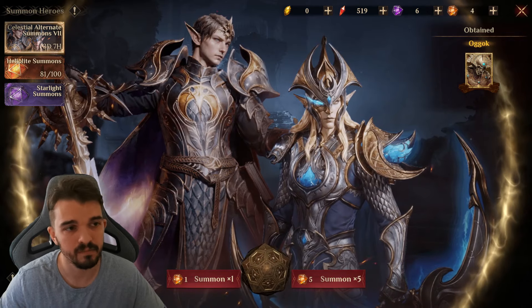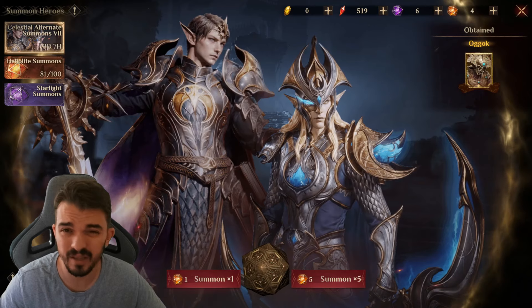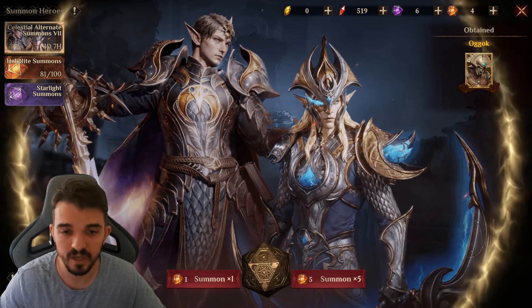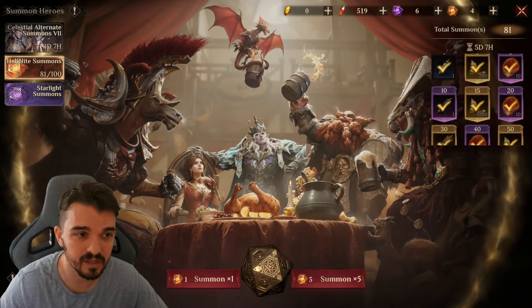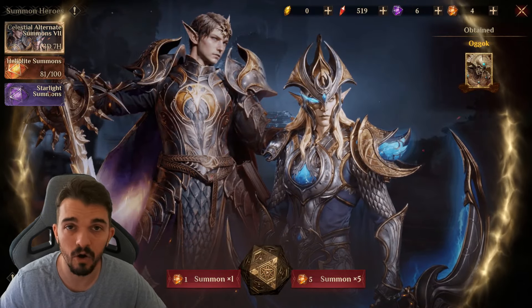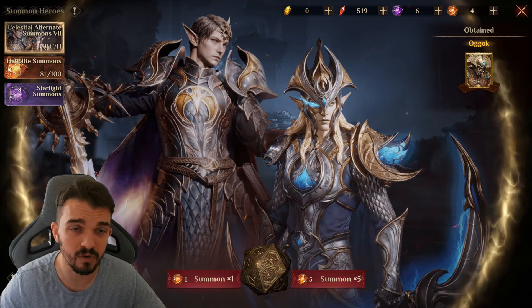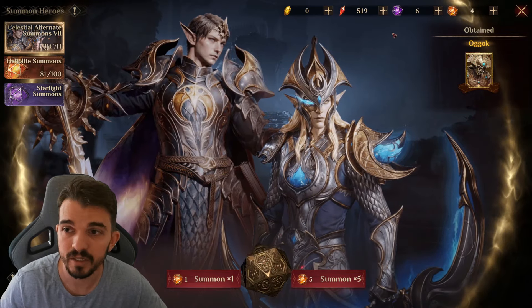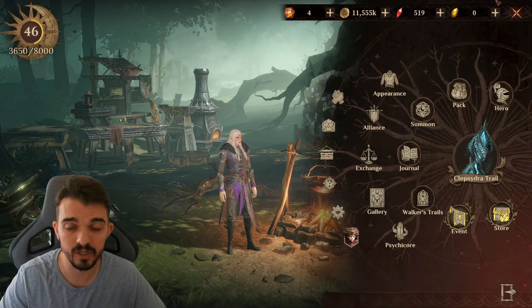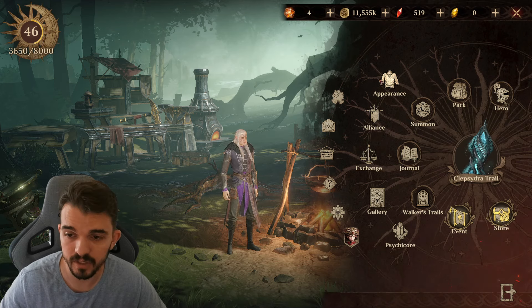If you already have those important characters — Zugok, Sinurel, Velocia, Delsebre — those are the most important support units you must have. If you have all of them, just save your dices. Use your Heliolite dices at the beginning of the season for the 80-summon regular banner, then use all remaining dices on the seasonal banner. The seasonal banner, especially in seasons two and three, is hugely important and will boost your account with those exclusives.